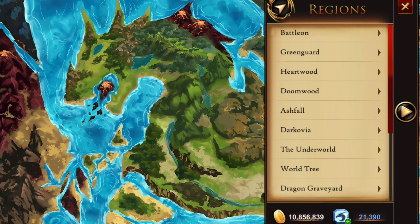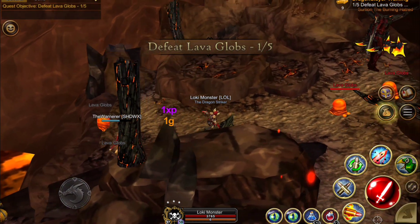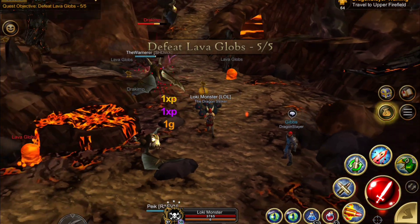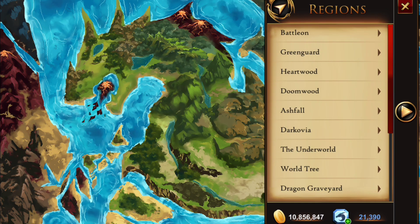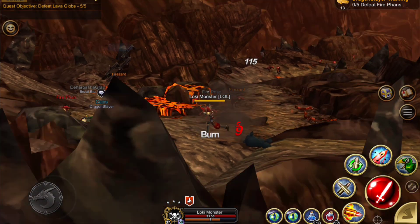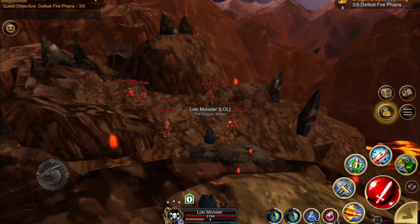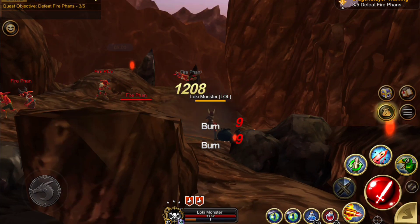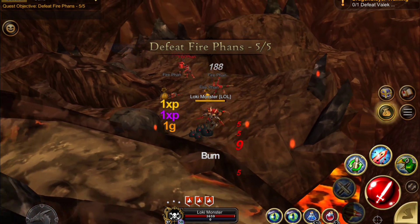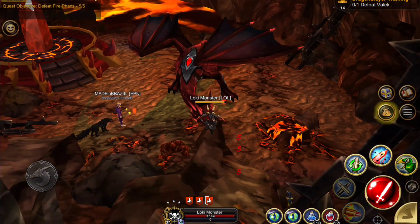Then we're going to travel to the lower fire fields where we're going to get our five lava globs. I'm only using auto fire, so I'm not one-shotting them for lower level players. Then I'm going to head up to the upper fire fields and kill the three flans down here, then continue up to get two more. There are like all five in one spot, but it just depends on how many people are around. Then I'll run down to the edge and jump off to kill Valak down here.